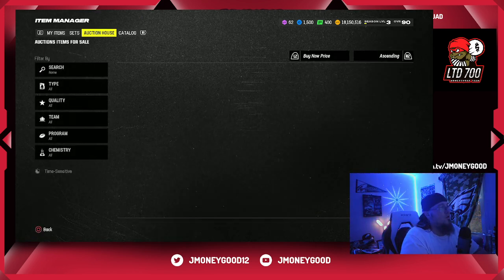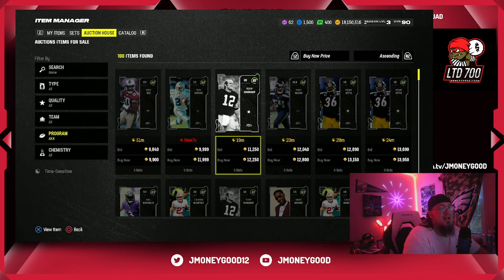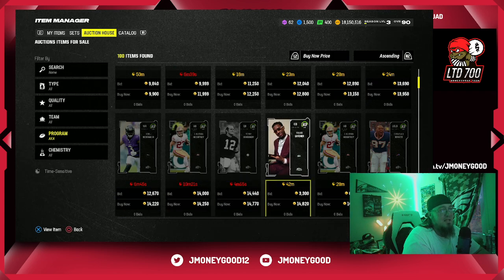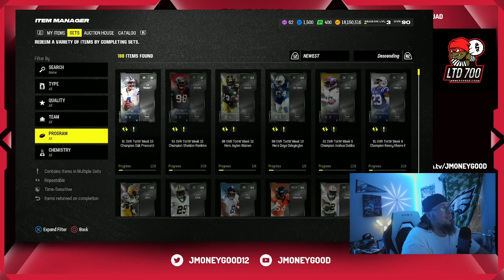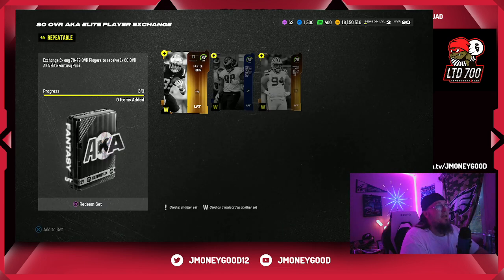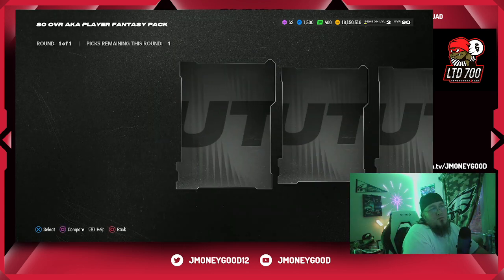We're going to go to the auction house, go to Program, go to AKA, and look at the lower overall AKA cards. 80 overalls are going for 9,000 coins and up - that's what I wanted to see. 82s are at 14,000 coins. So we got 9k, 14k. We're going to go to Sets, go to Program, go to AKA. If you guys have a ton of gold cards in your item binder like I do, I'm going to be building these 80 overalls with the pack trash.